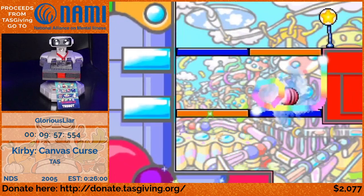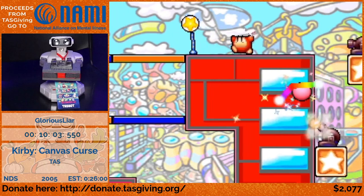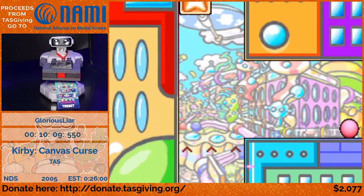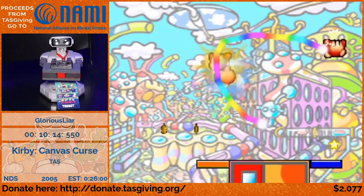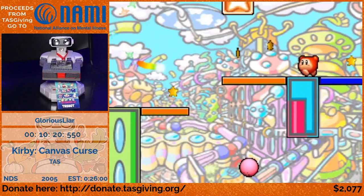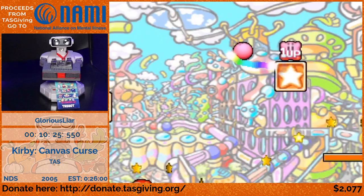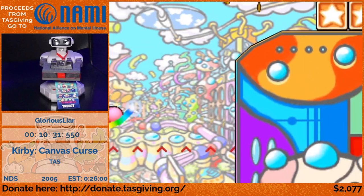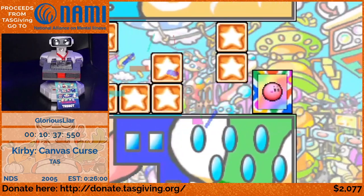We get another auto-scroller — this is one of my least favorite worlds just because of how much time you spend in auto-scrollers. This one is more interesting than some of the others because of how winding it is. You can't completely zone out — you have to hit specific triggers to keep the camera going, and you want to hit them as fast as possible so you spend no time with the camera just sitting there. Going out of bounds earlier was just to play around a bit but also to hit some triggers as early as possible.